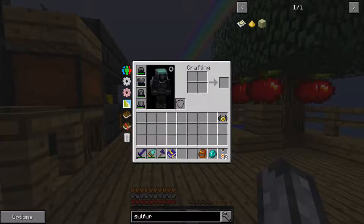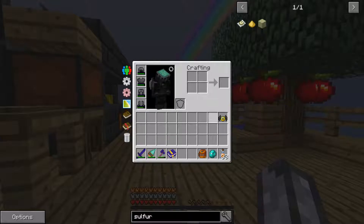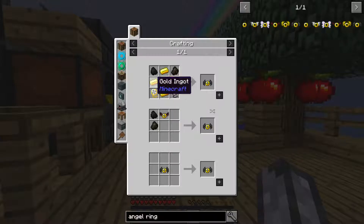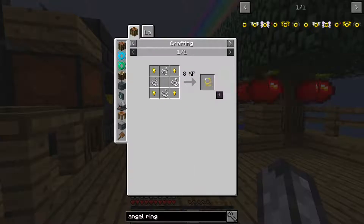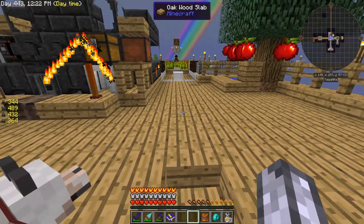So I now have dark armor - yay! I had the dark boots, but I have an angel ring now. The angel ring is made with four golden ingots, resonating redstone crystal, coal, charcoal, and these golden lassos. They require 8 XP when you make them, so not only do you have to have the recipe, but they require XP as well. You also need to capture a bat and a ghast, and then you can just put it together and make yourself an angel ring.